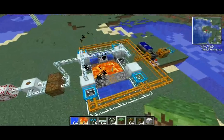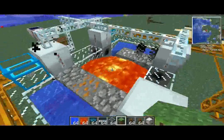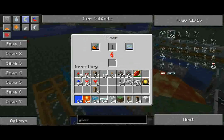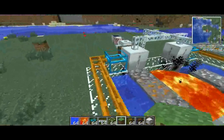Automating it without block breakers requires something like this. This is basically a cobblestone generator which abuses lava and water, using the IC2 miner — a relatively low-technology piece of equipment which works perfectly fine for our purposes.